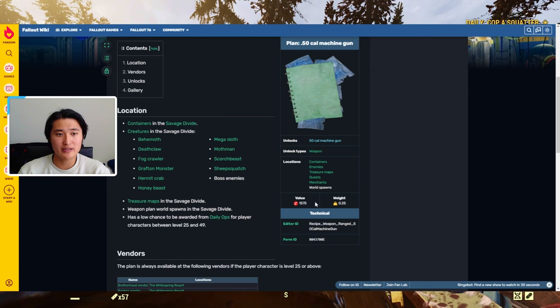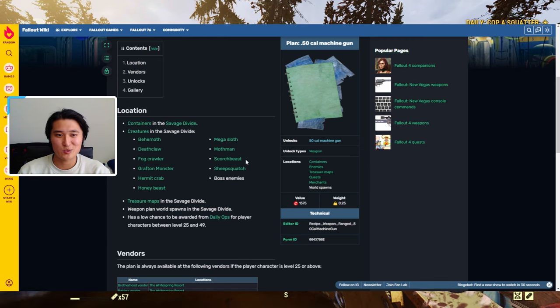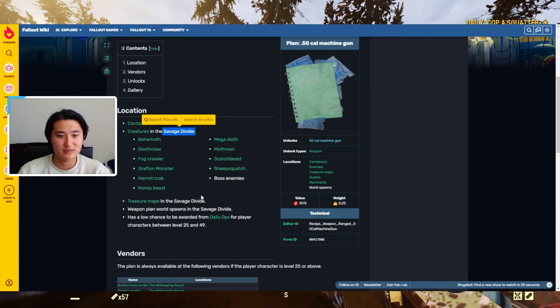The plan can drop from a variety of creatures in the Savage Divide: behemoths, deathclaws, fogcrawlers, grafting monsters, hermit crabs, honeybeasts, mega sloth, mothmans, scorched beasts, sheep squatches, and other boss enemies. You can also get it through treasure maps or containers in the Savage Divide, so it looks like you find it most commonly there.